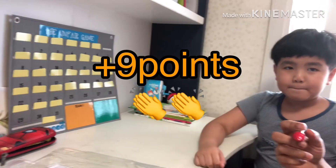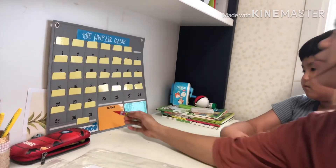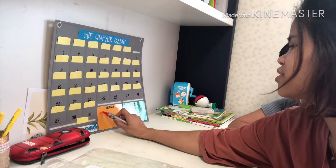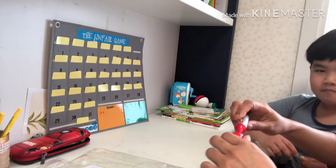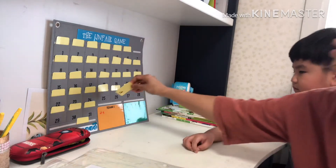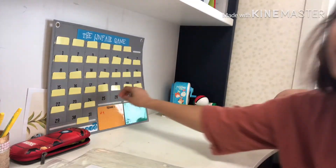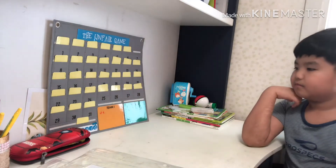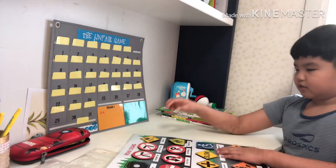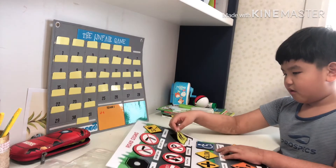Because he gets plus nine and he kept it, I'm going to put it in his scoreboard — plus nine. Hans, you can put that card in your pocket too, like that. Okay, now it's my turn. Can you ask mommy a question?